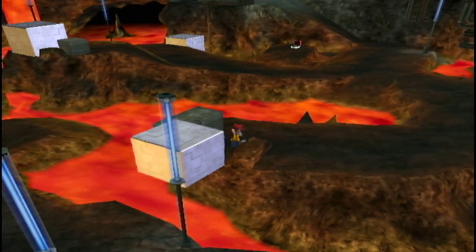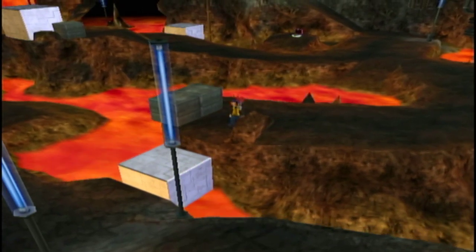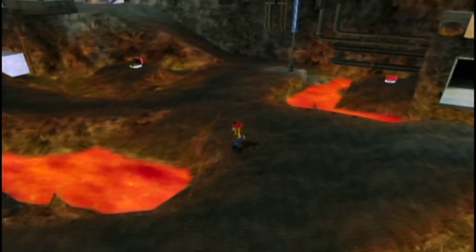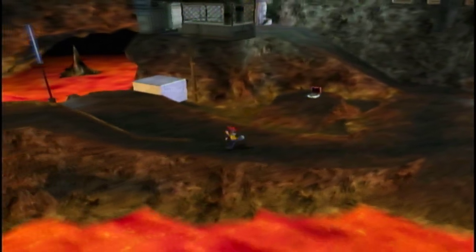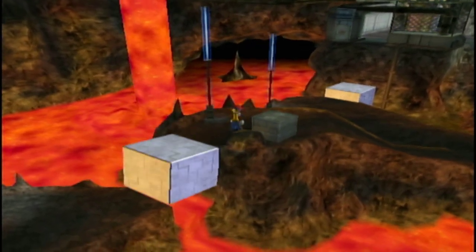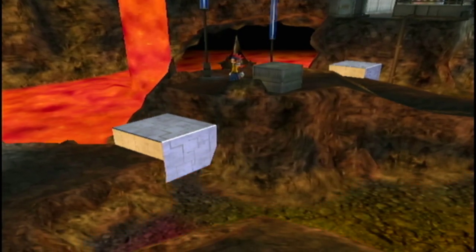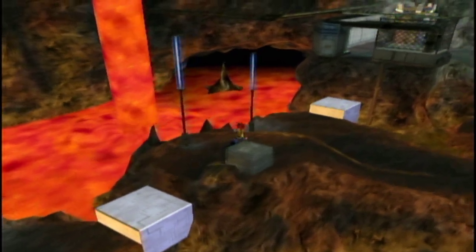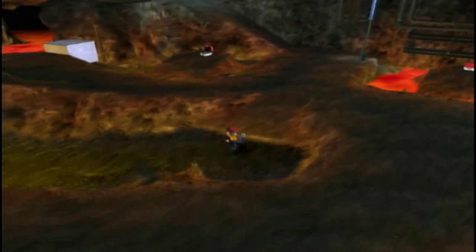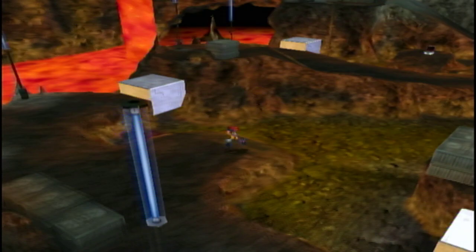We have another block to push. Being in this volcanic area, it should come as no surprise that we're about to run into some Fire-type shadow Pokemon in here. A lot of the remaining Gen 1 Fire types we haven't encountered yet are going to be around here.